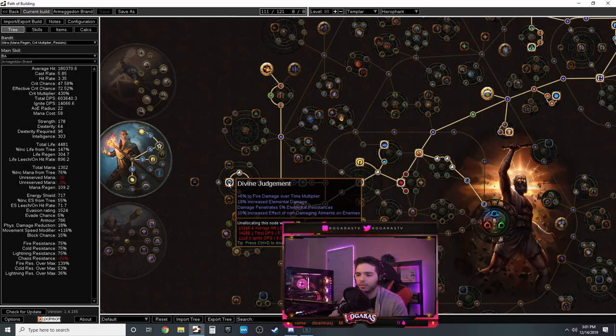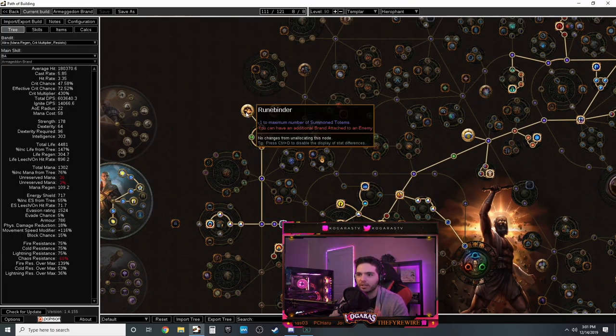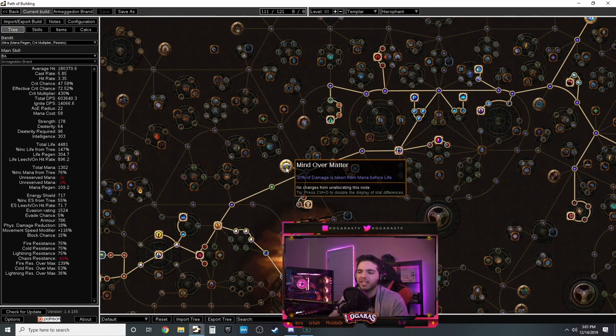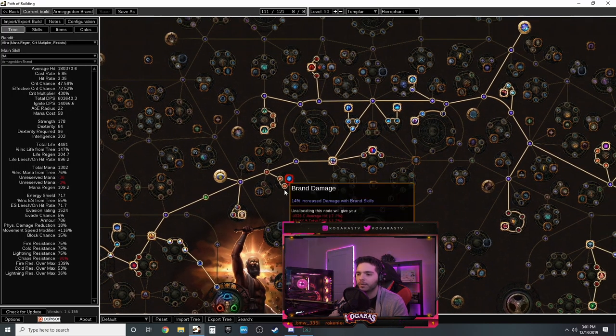Starting the Hierophant skill tree: skip the starter lines, go for spell damage, mana, spell damage, elemental. It's a fire spell so that works. Pick up Retribution, come down to get the life, AoE, spell crit and cast speed. Then pick up elemental damage, a little bit of resistances, life, and the jewel socket. Then elemental damage and penetration - you want as much penetration as possible.